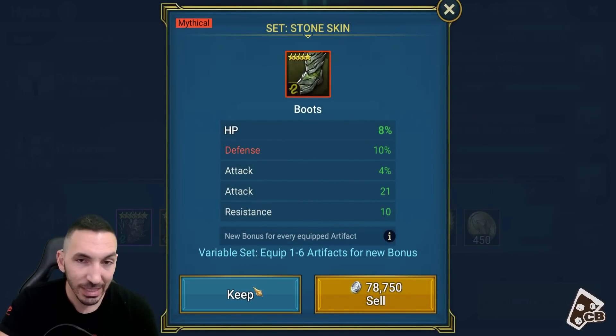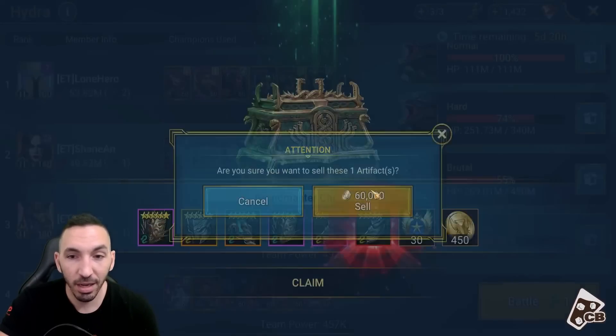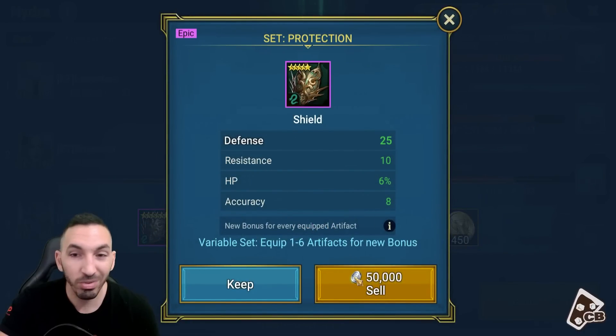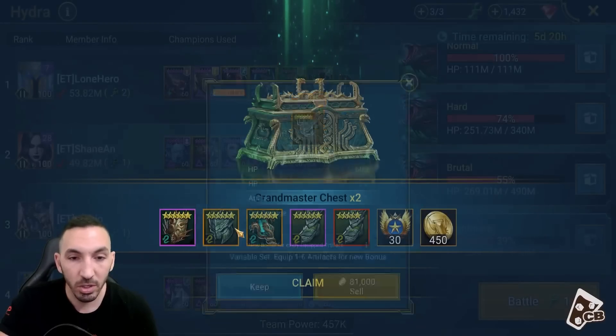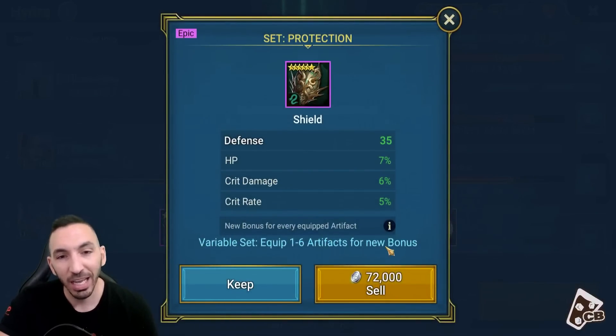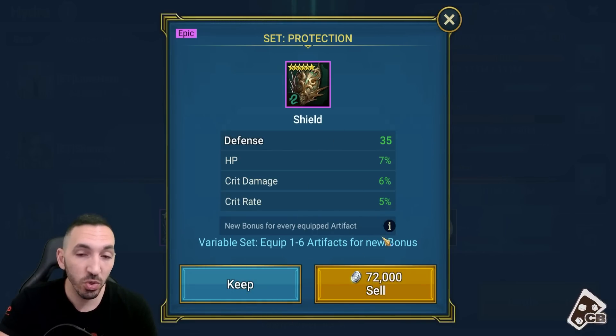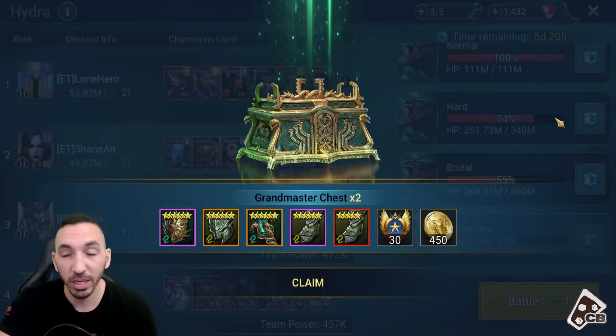Another mythical - HP percent, defense percent, solid but no speed. Attack here, so probably going to sell it, although it could have been good on a Nethril. I don't have a Nethril, so I'll keep it. Speed on the stone skin, HP flat chest with no good stats on the others. Resistance, HP percent, accuracy - five star protection, so that has to go. Crit damage, crit rate, HP percent though - this can be used on an HP nuker. Crit damage, crit rate, attack flat, HP percent - again, great on an HP nuker with stone skin. And crit rate, crit damage, HP percent again - this is solid on a nuker type because this also gives 15% HP on the two-set bonus. You can use two pieces of this plus a savage set to have the protection going.